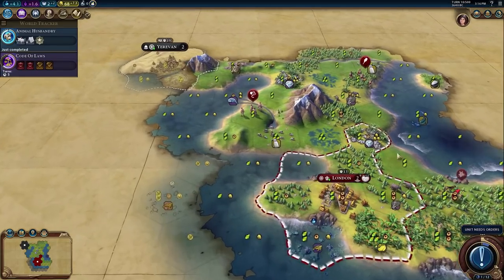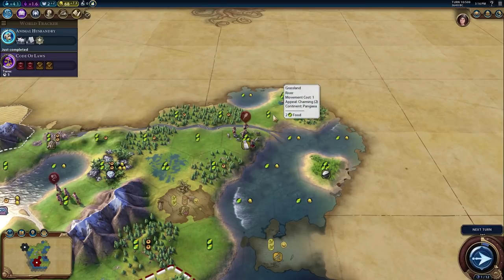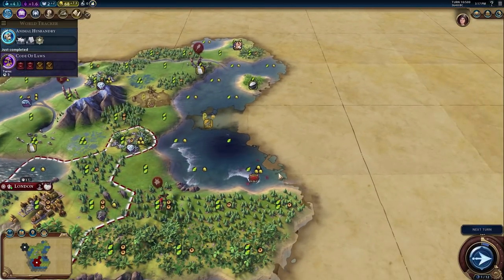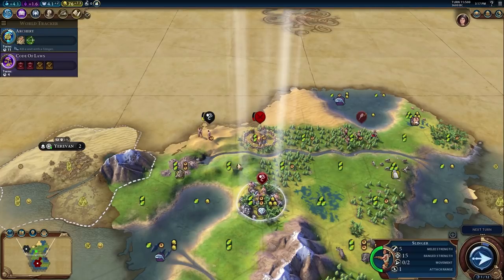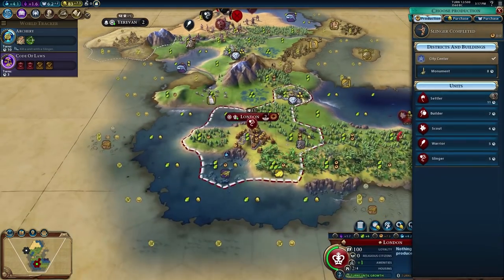We'll bring the warrior all the way to that coast. There's a random rice tile — interesting. Potential city location over here too. If we place on the cattle we could grab the fish as well, but we may want another city somewhere else. Let's see what we can put over here — not first obviously. There's a barbarian encampment — I need you to not kill this warrior, please run away!